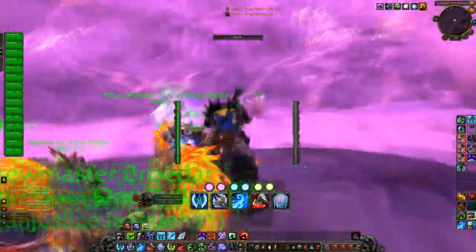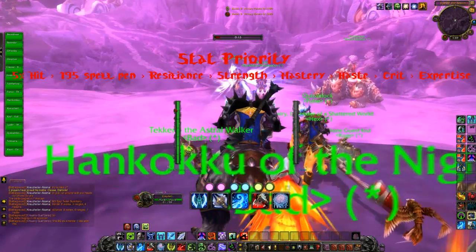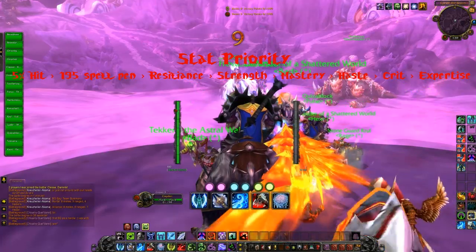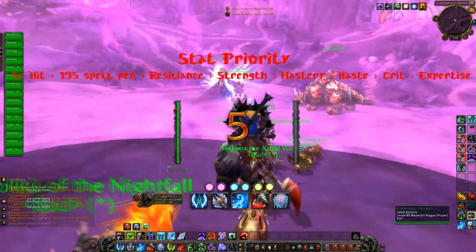Next we're going to talk about Stat Priority. Right now the stat priority is 5% melee hit, which is what you want to get first. And then 195 spell penetration so that your Chains of Ice and Death Grip don't get resisted.